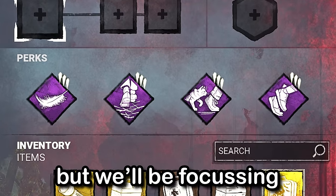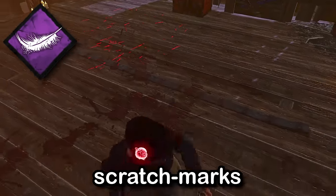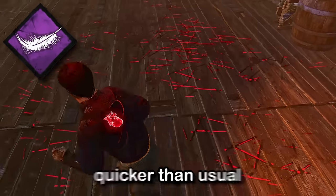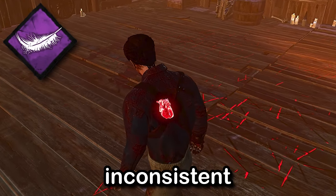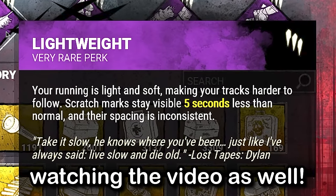For today's video we're going to be using a super stealth build, focusing on the perk called Lightweight. Lightweight makes our scratch marks disappear five seconds quicker than usual, and the spacing is more inconsistent with the scratch marks. I loved using this perk and I hope you guys enjoy watching the video.